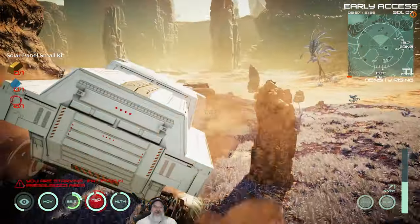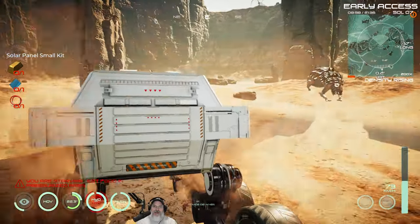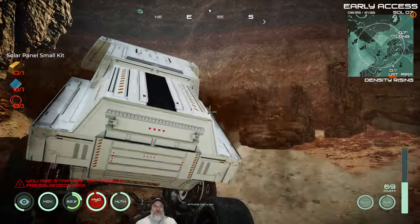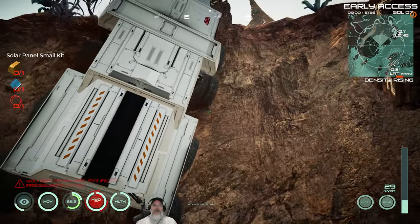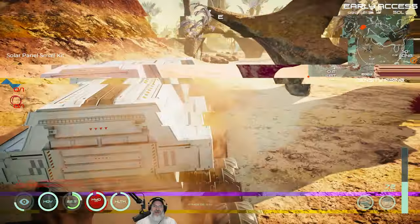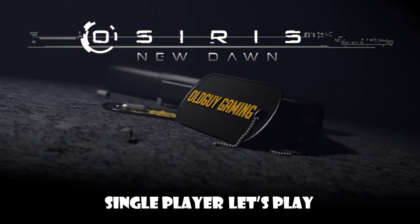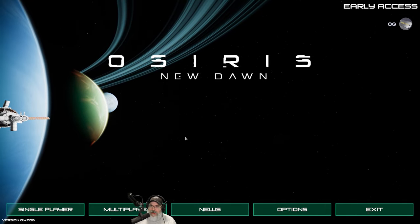We could go right over big ginormous boulders too - that's fantastic. I wonder if it can take this hill here. This is a pretty steep hill, let's just see what it does. Oh yeah, it's going up the hill! That is not a problem. Welcome back everybody to Osiris New Dawn experimental branch, I'm an old guy gaming.